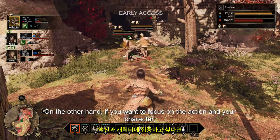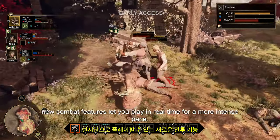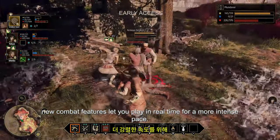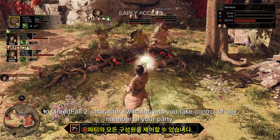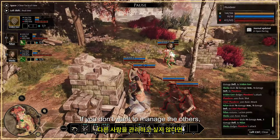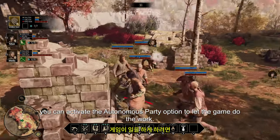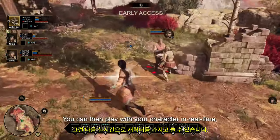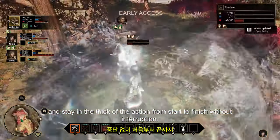On the other hand, if you want to focus on the action and your character, new combat features let you play in real time for a more intense pace. In Greedfall 2, character switching lets you take control of any member of your party. If you don't want to manage the others, you can activate the autonomous party option to let the game do the work. You can then play with your character in real time and stay in the thick of the action from start to finish without interruption.